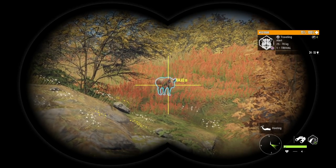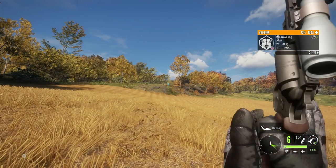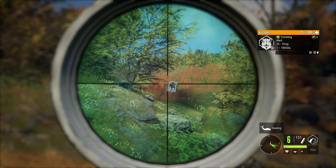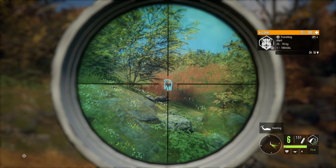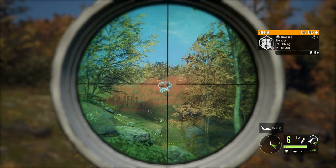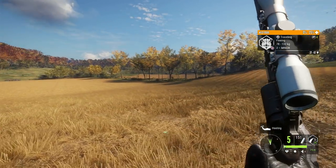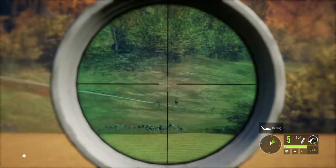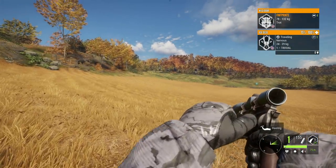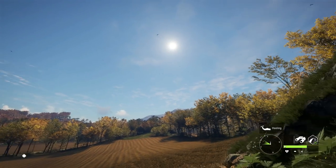Since these guys aren't running yet, we could take out one of these wild boar with the 44 magnum. I moved over to single player so I could control the time but unfortunately still not finding much. We'll take out one of these and then go try to take down some geese, because I think geese are going to be the best thing for the lever action 10 gauge shotgun — haven't really been finding too many rabbits.